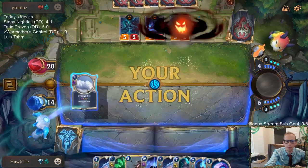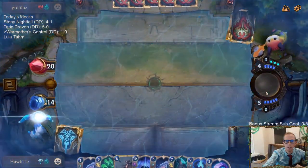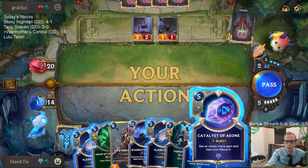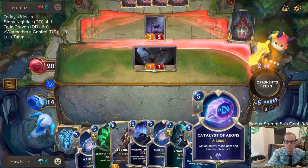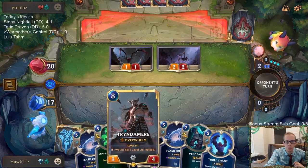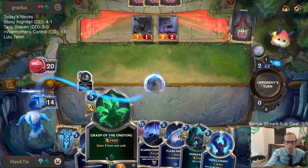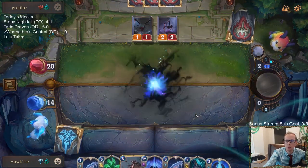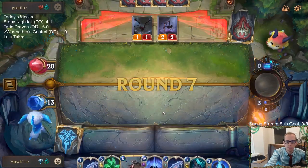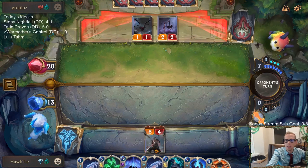Took a two-for-one before, a three-for-one here. Either Catalyst or Grasp — just Catalyst. Catalyst will get us to eight mana next turn so I can play Tryndamere. Alternatively I can just play Grasp of the Undying next turn, and then War Mother's the turn after, instead of playing Tryndamere. I'm going to play Tryndamere — I like being able to play the reactive spells on their turn.